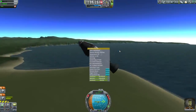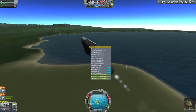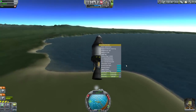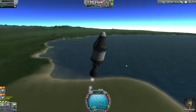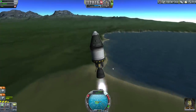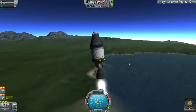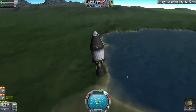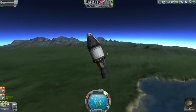Let's launch and do the crew report. This is what happens when you use Ferram Aerospace — the spacecraft starts flipping. Didn't simulate this, did I? I should probably enable stability control. There we go, back heading into the air. Ferram Aerospace just does have that nasty habit of making your spacecraft flip over backwards.